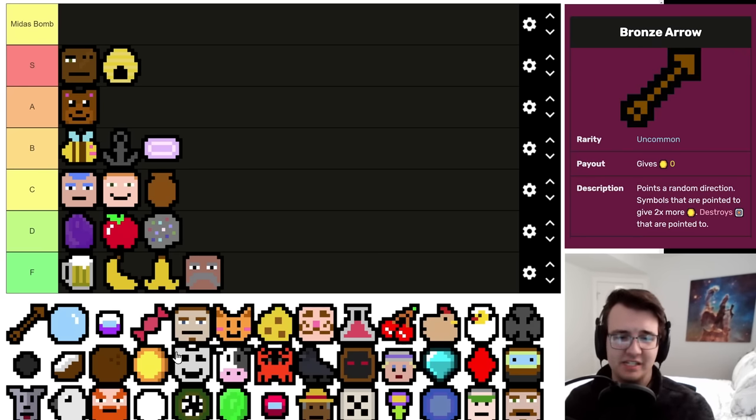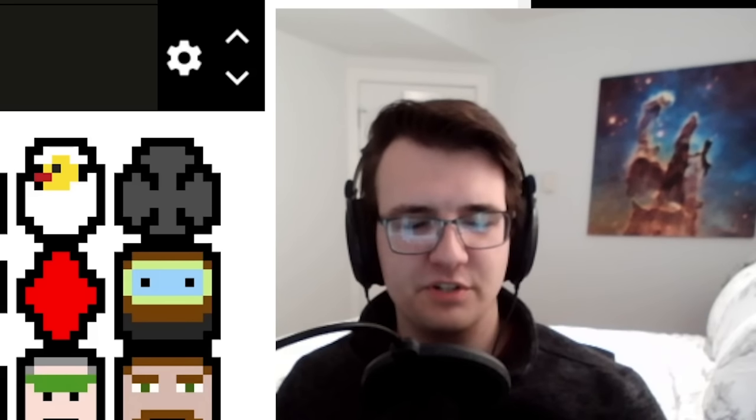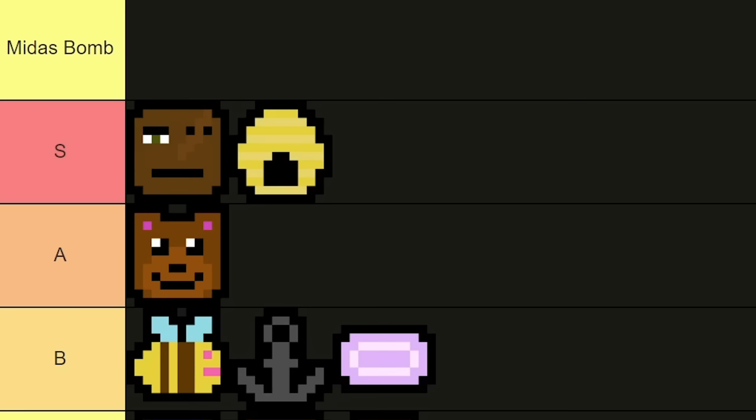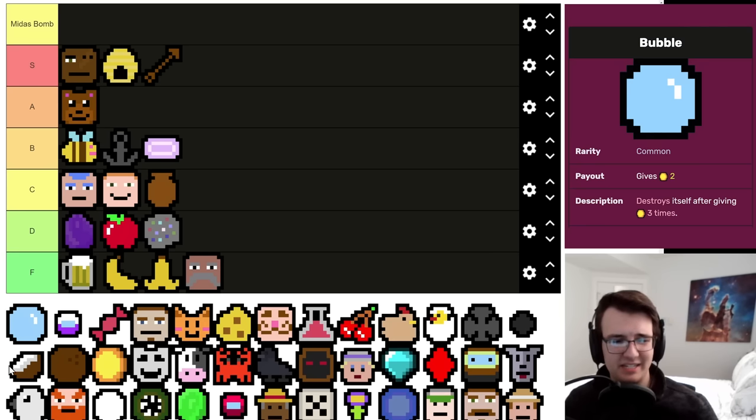Bronze Arrow is excellent — an uncommon that will be useful at all phases of the game. You always want to multiply the value of your symbols, and even with it egregiously pointing off the board pretty frequently, it is on average a net positive. It gets better the more Bronze Arrows you have, just because of the value of multiple Bronze Arrows pointing to the same symbol. The scaling value is wonderful — it's pretty much one of the best uncommons out there. Definitely S tier.